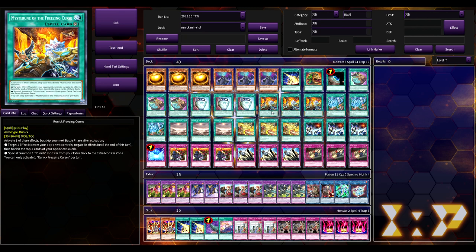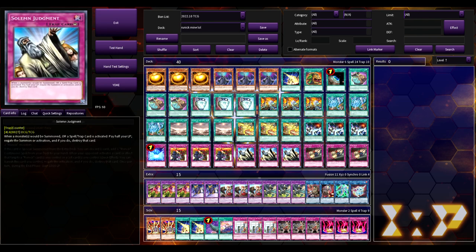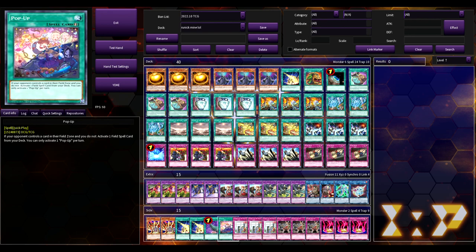The meta has come to the point where it's not even mystic mind burn anymore with the collagen and old man stuff. No, we're just going to mill you out slowly but surely, ask you how your day is going, and then side-decking a quick play spell called Pop-Up just to make sure we can activate our field spell.